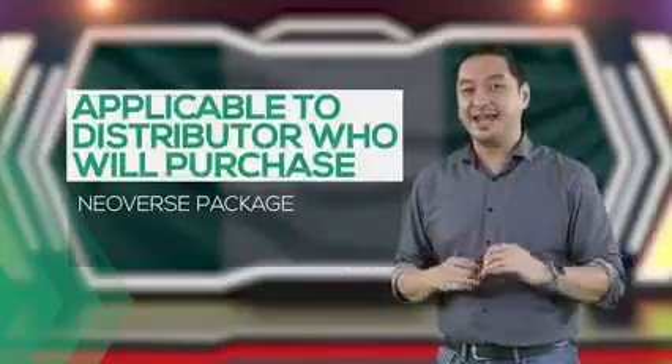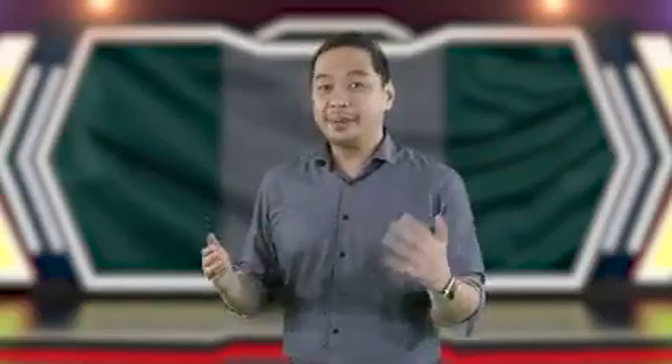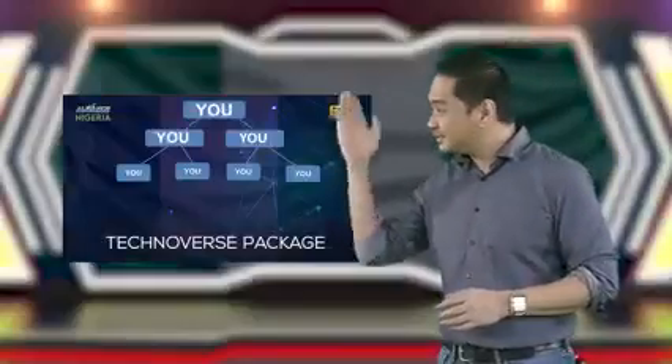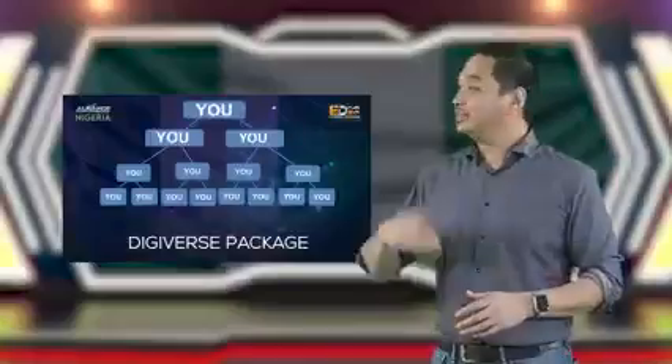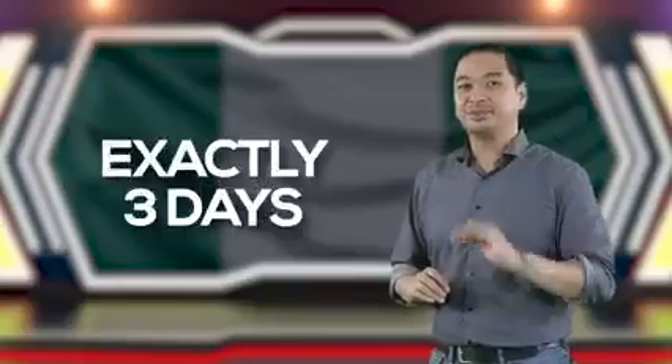And one of the best features of PPS is that it can be restructured. Take note, this will only be applicable for distributors who purchase a Neoverse package, a Technoverse package, or a Digiverse package. The moment your PPS appear in your DTC, it will appear in a default structure — this is the default structure for Neoverse, this is for Technoverse, and this is the default structure for Digiverse.